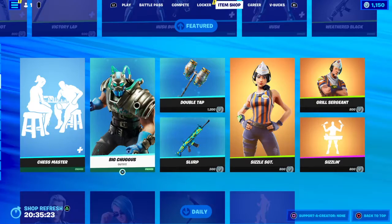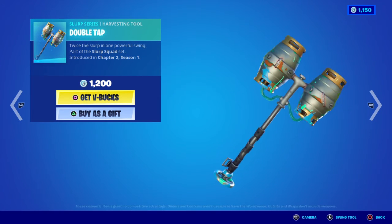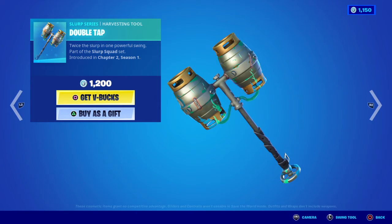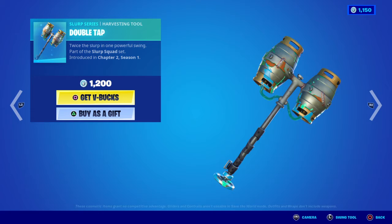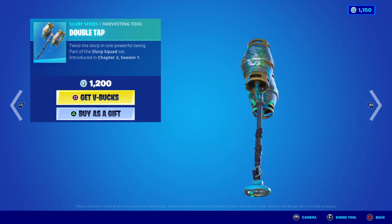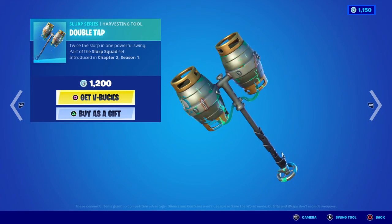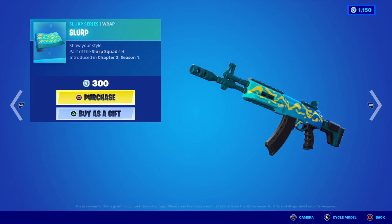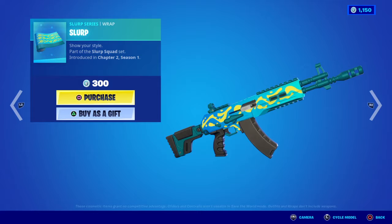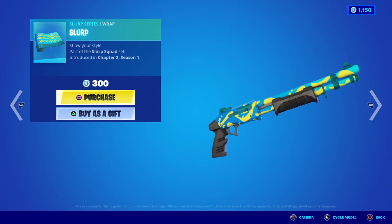Moving on to the return of the Double Tap harvest tool — Twin Try, twice the slurp in one powerful swing. If you get hit with this you may not die, but you're going to be severely knocked out. Part of the Slurp Squad set, first introduced in Chapter 2 Season 1. Last but not least we have the Slurp Wrap — not animated or reactive, but pretty cool. It's basic but it's got that thing I just like about it. Looks really cool on most weapon models, especially the sniper — loving that teal accent on the metal.